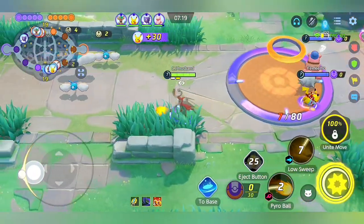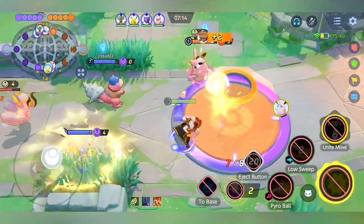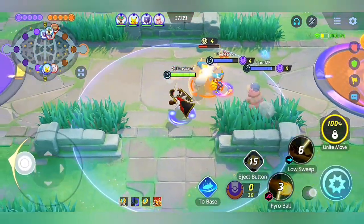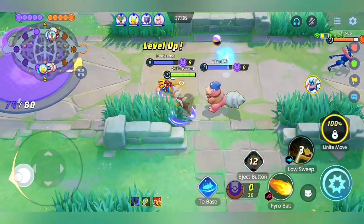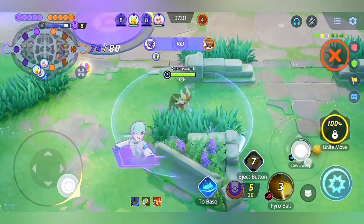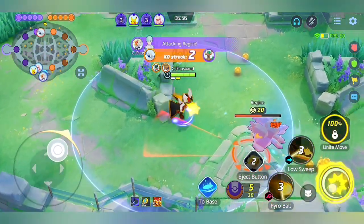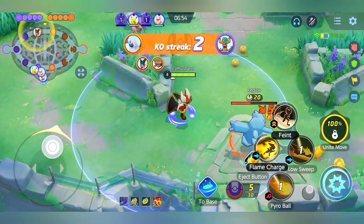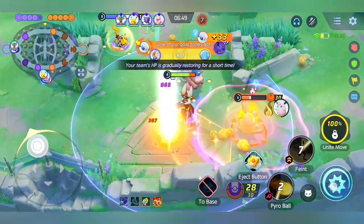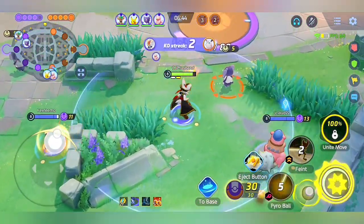I'm fully stacked now, which is pretty bad for the enemy team — once fully stacked my Pyro Ball hits like a nuke. Look at that damage with just one Pyro Ball, and the clearing ability of Pyro Ball is insanely good. I get my 5-stack, which means if I hit Pyro Ball on an attacker I can one-shot them or lower their HP significantly. Cinderace is really good at securing objectives too because of the unite move fireball damage.